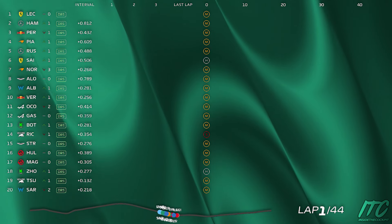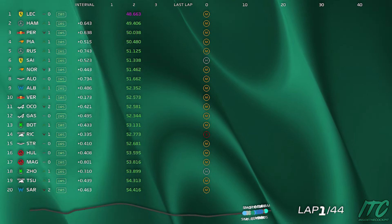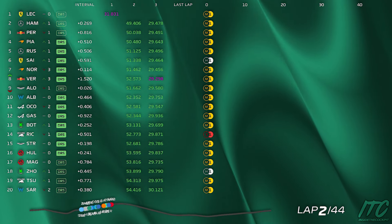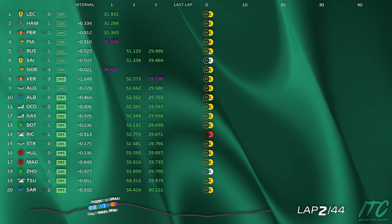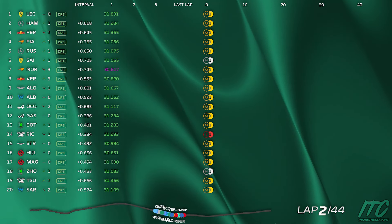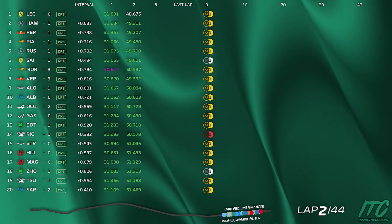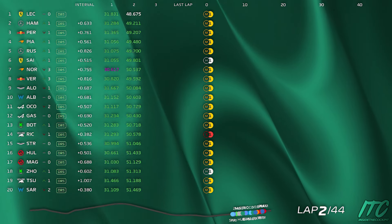Ricciardo has his soft tyre, Hulkenberg behind on medium. Try a late energy press if you need it. K0 now will be good. Once the racing has calmed down, Lance, suggest brake balance plus two.